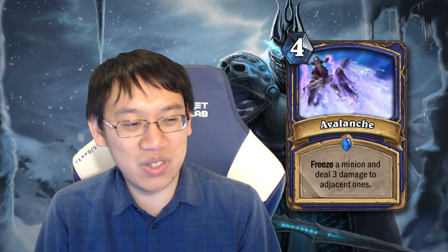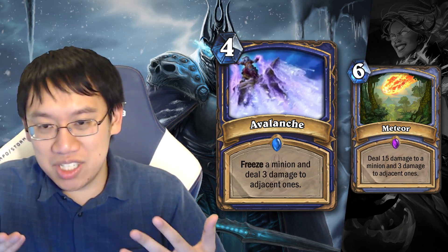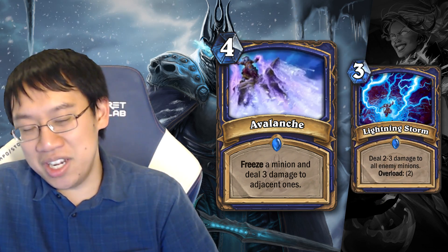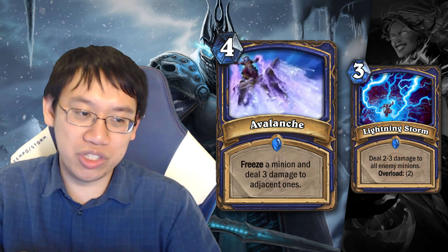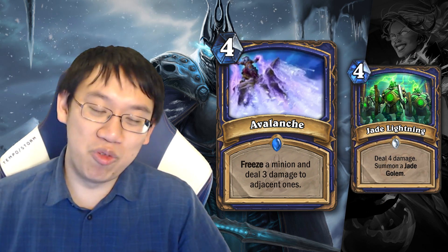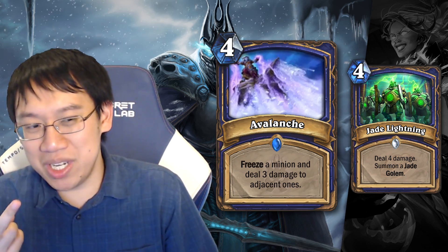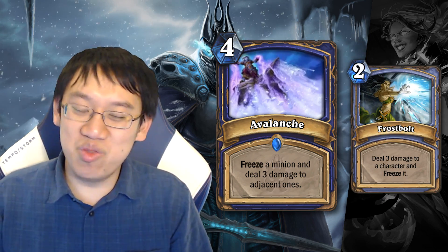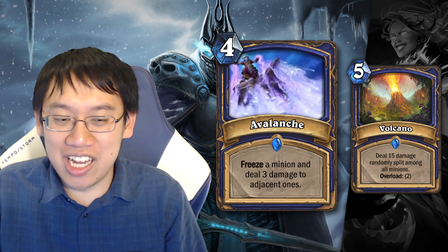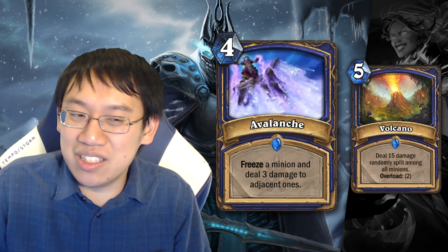Avalanche was kind of tough to evaluate. For 4 mana, Shaman's spell: freeze a minion and deal 3 damage to adjacent ones. Mage's Meteor for 2 mana more just kills the minion outright instead of freezing. Interestingly, Meteor isn't even run in control mages. I think Lightning Storm is probably better than Avalanche since it blankets the board with 2-3 damage, and Volcano just kills the entire board. You can also compare it to Jade Lightning. Against 1 minion it's a 4-mana Freezing Potion — not great. An interesting new AOE card, maybe it fits a freeze shaman theme, but having seen all the cards, it doesn't look like it'll work out.